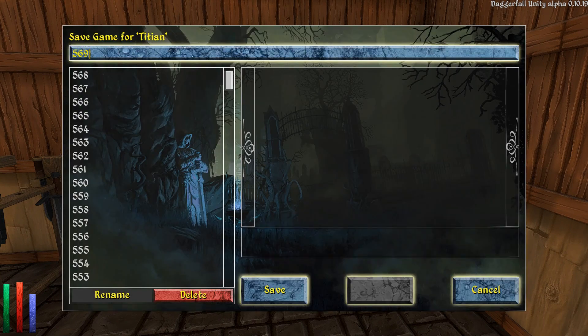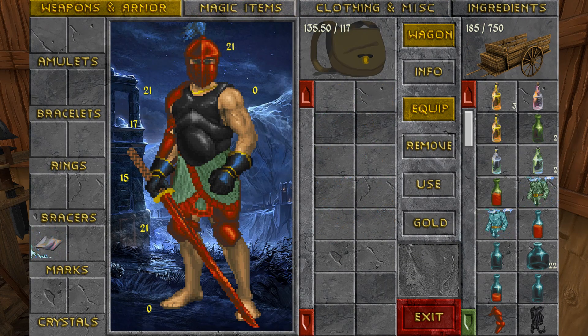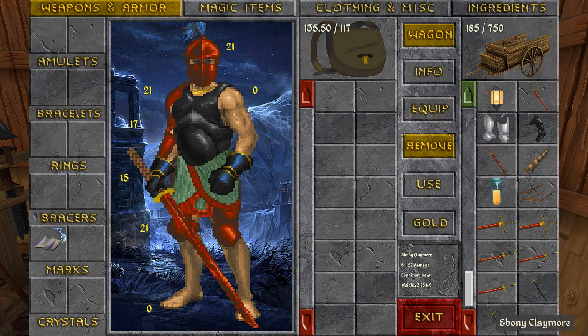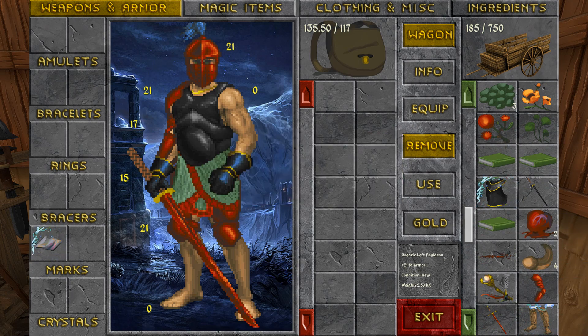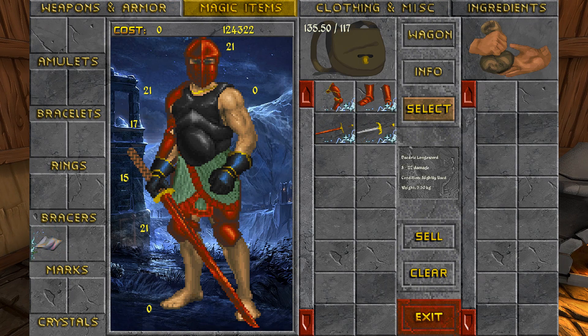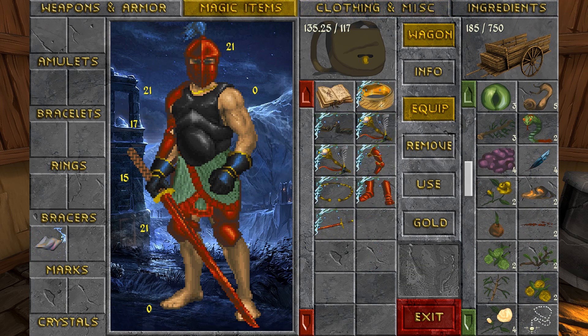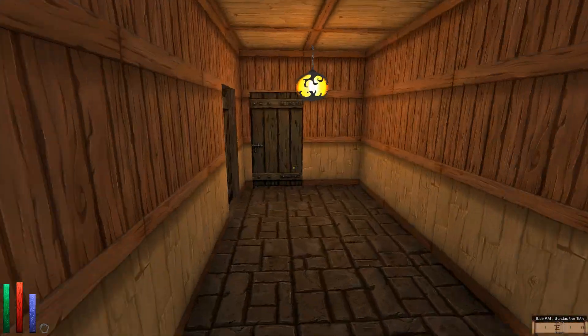We'll save the game and sort out what we need for the dungeon versus what to sell later. Everything's in our wagon. We want to pull out the stuff we'll need for dungeon crawling, like our left pauldron. Running out of inventory space — we'll sell an enchanted dagger we don't need. Then we need to go sell all our ingredients and make sure our gold is converted to a letter of credit form at the bank. Let's find an alchemy shop.